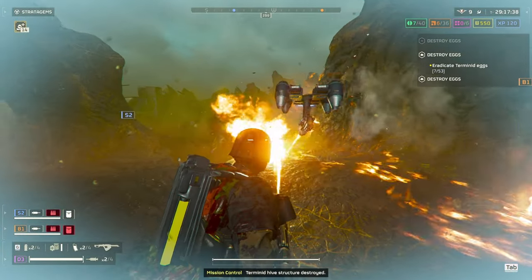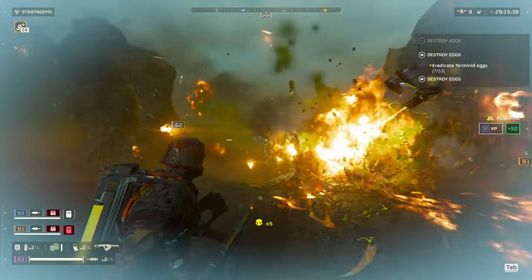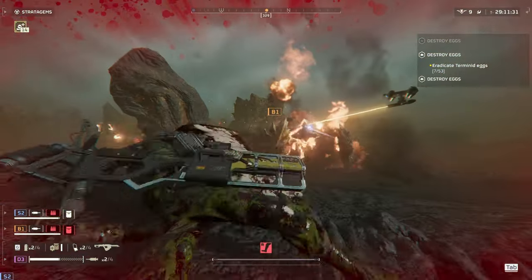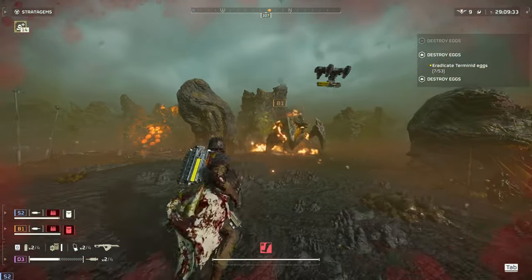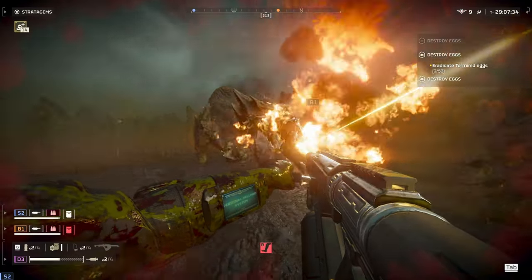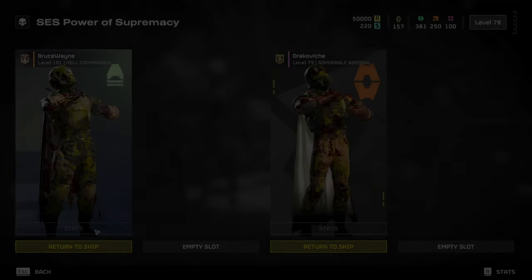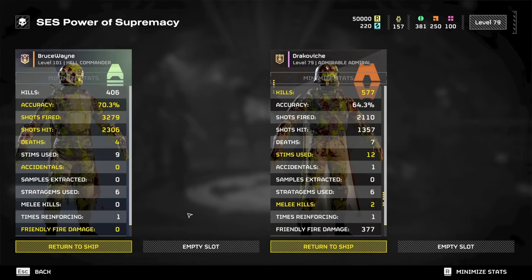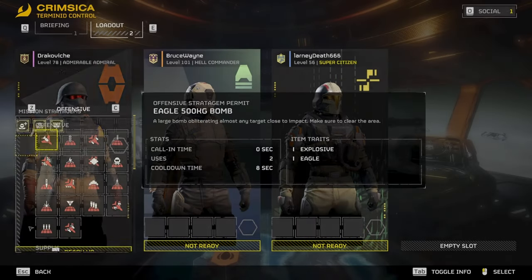Hey guys, Draco here. Today I just wanted to go over my flamethrower build, especially since robots are finished and all we can do is Terminus this week — and they just buffed burning damage by 50%. I tested the build out and ended up getting more kills than I've ever gotten before. This is largely due to the increased burning damage from the laser on the guard rover and from the flamethrower.